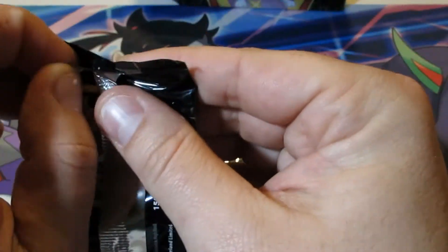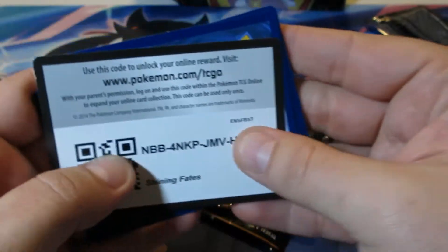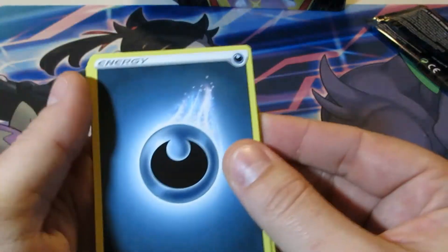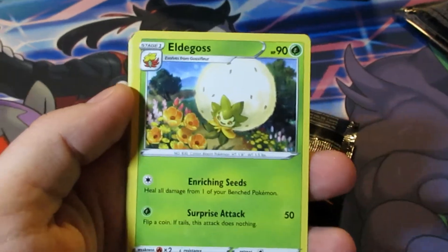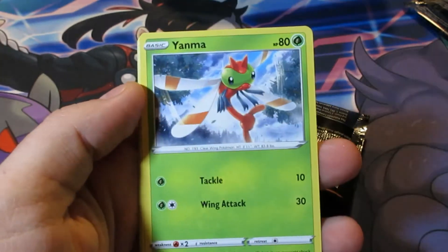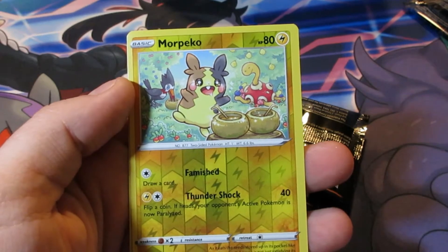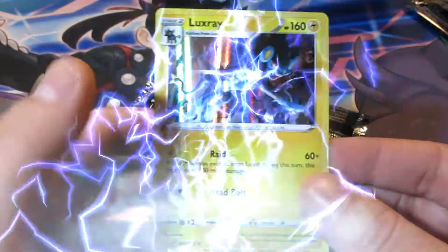Pack's super easy to open, always. Code card — one, two, three, four. Dark Energy, Rusted Shield, Cramorant, Eldegoss, Weezing, Morpeko, Yanma, Horsea, Shinx, Morpeko reverse — oh, two different arts for Morpeko, cool — and Luxray holo. Nice.